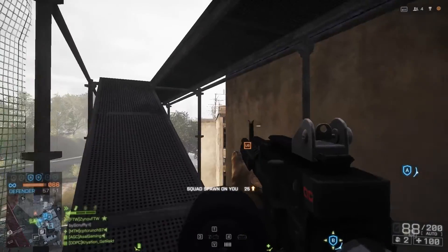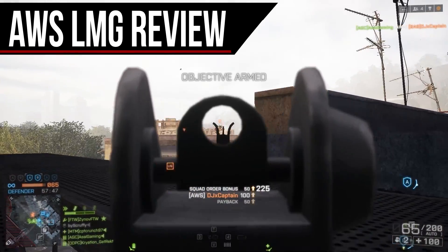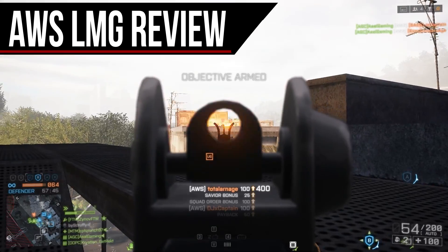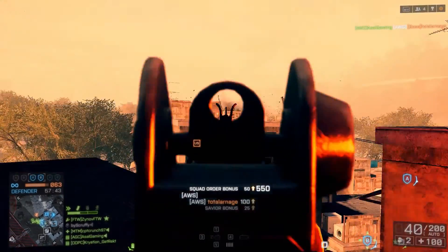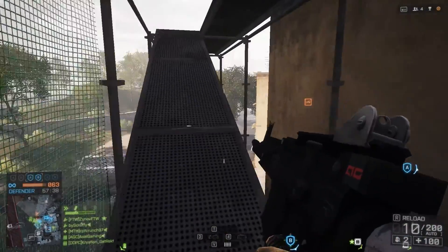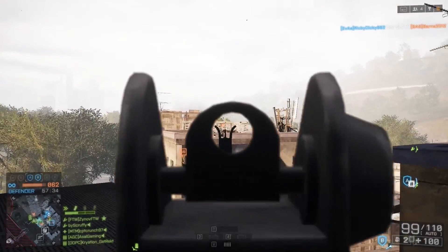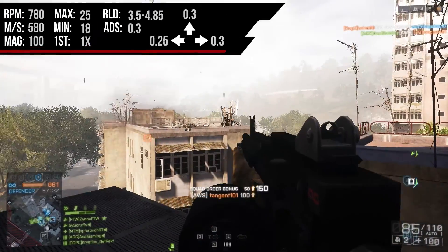Hey guys, Sal here, and today we're going to be talking about the AWS light machine gun. This is a naval strike weapon available in the Naval Strike DLC, and I will say first of all, without a doubt, this is one of the best light machine guns that I have used to date in Battlefield 4. Let's take a look at the stats of this weapon overall.